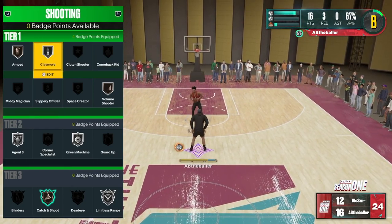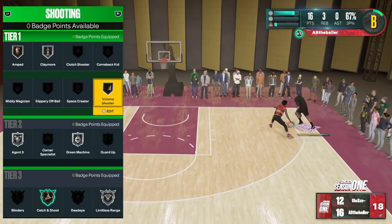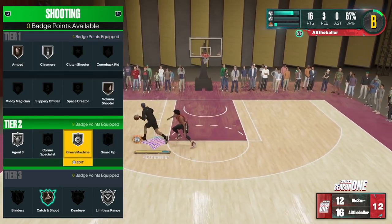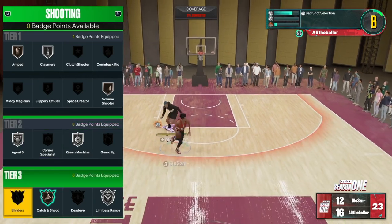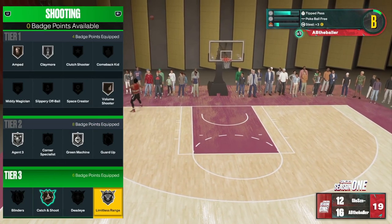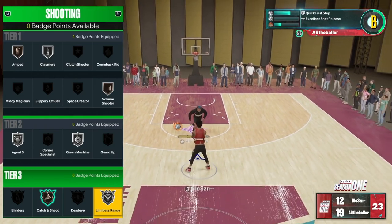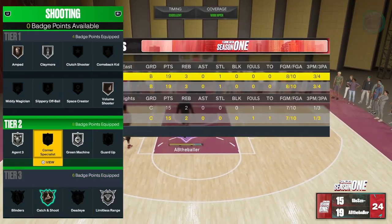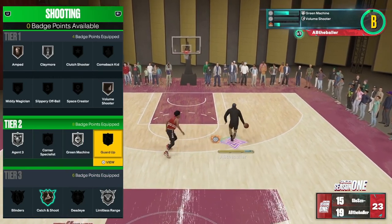Claymore is probably easily the best badge in the game if you're a spot-up shooter. Amped helps if you're fatigued a little bit. Volume Shooter — if you're playing park and you shoot at least three to four shots a game, throw this on at least Bronze; it pops up a lot. Green Machine really helps you out. Agent 3 is probably the best badge in the game, especially if you fade a lot. Catch and Shoot we obviously know what that does, and Limitless Range helps you pull up from deep and extend your range. Any of these other grayed-out badges — Corner Specialist and Guard Up especially — those are some of the worst badges in the game. Those are the shooting badges I would recommend.